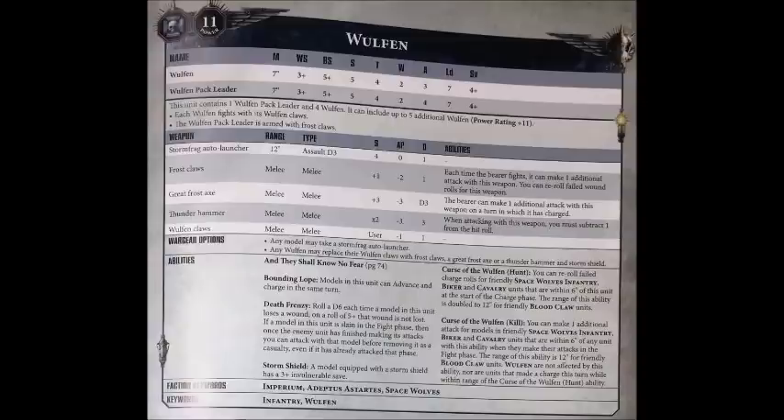The Wulfen pack leader is locked into taking Frost Claws, which aren't really too bad — at 11 points for a strength +1, AP -2 weapon with damage 1, 1 additional attack giving him 6 attacks on the charge, and he also re-rolls failed wound rolls. Basically he's going to make a mess of anything he comes into contact with.